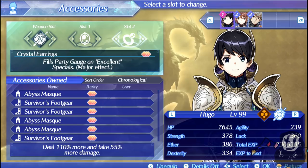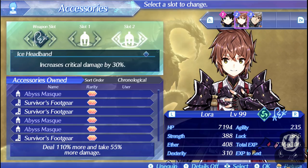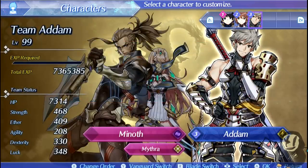Crystal Earrings is a really broken item — basically it works like the Affinity Charts from Xenoblade Chronicles 2, where you get more party gauge upon scoring excellence. It's really easy to do, and honestly you won't need any pouch items that increase party gauge gains once you have this. You just need it on one person and you're good to go. I haven't changed much for the other two characters — I've given Laura Wind Elements, since Wind is important for Orb Breaking, and I've given Jyn the Elemental Orb Ender. Haze is a fairly good healer and Hugo is an amazing tank, so we don't need to worry about crit heals.